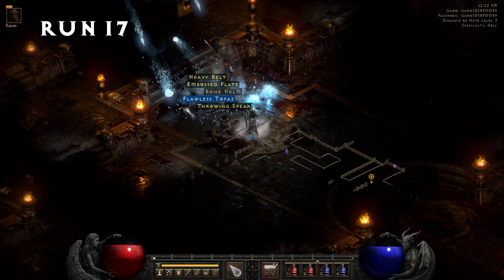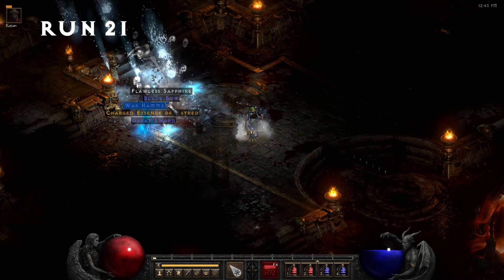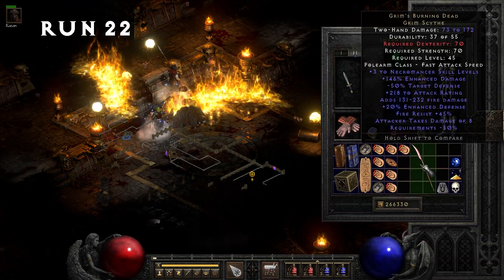Run number 17, we grab a Worm Skull Bone Helm. Run 21, another Charged Essence. Run 22, a Grimm's Burning Dead Grim Scythe.